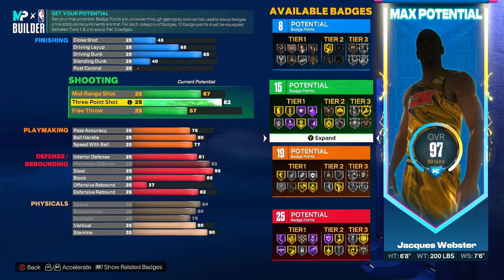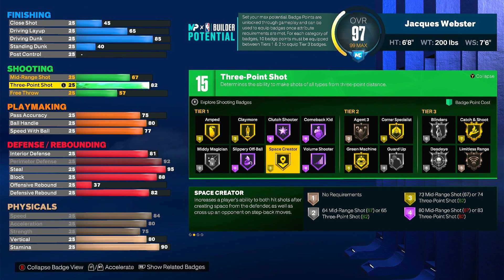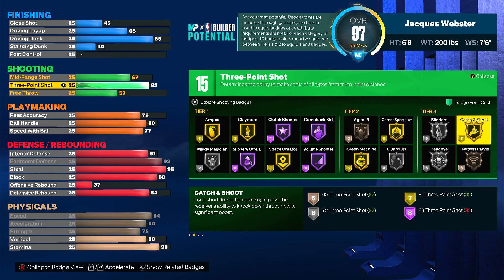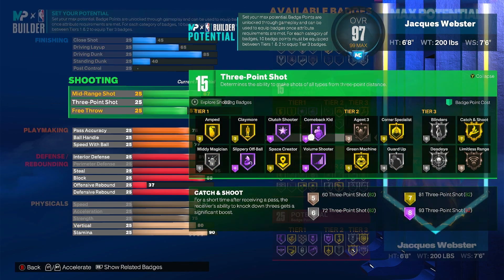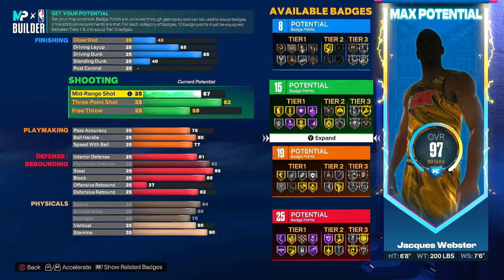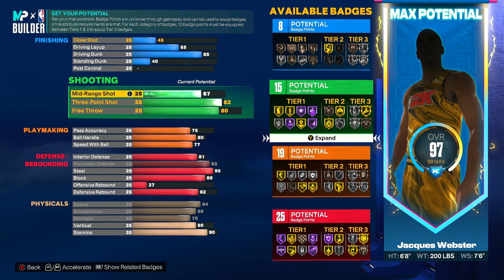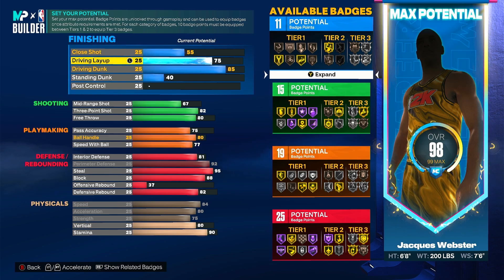That gets you 12 playmaking badges, and you put the pass at 19. For shooting, I always put 82 — that's normally my sweet spot for the taller builds, because that's all you really need: just gold green machine and gold catch and shoot. You can put a little extra on if you want for silver agent or gold guard up, but I stick at 82. Free throw at 80.